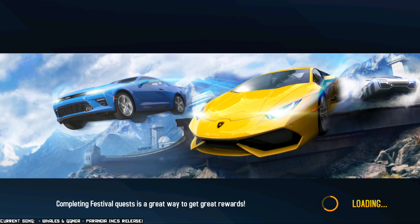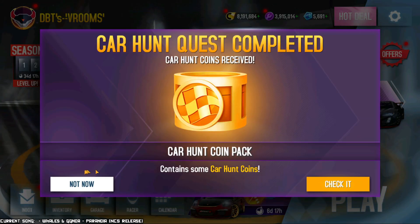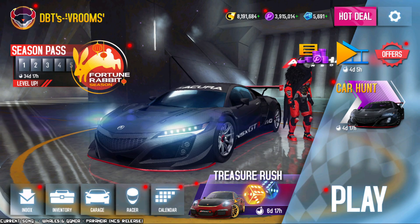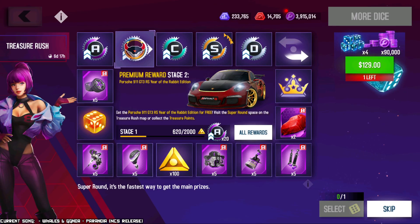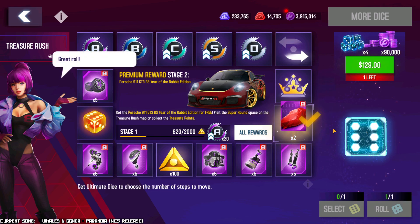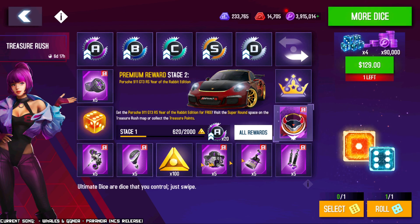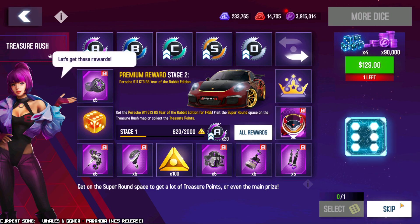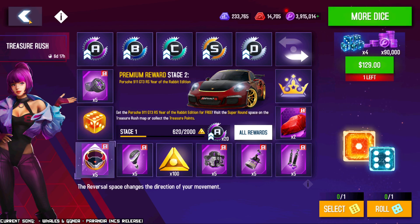We have a couple of dice to spin, so might as well do that while we're recording. Please give me a two — a six. Two, four, six. It should have been a five. A two or a five would have been fantastic. Two, four, six — I cannot even get to the prize even if I got another six. Six and six — a bunch of parts. I'm not spending any money or anything, so it's all right.